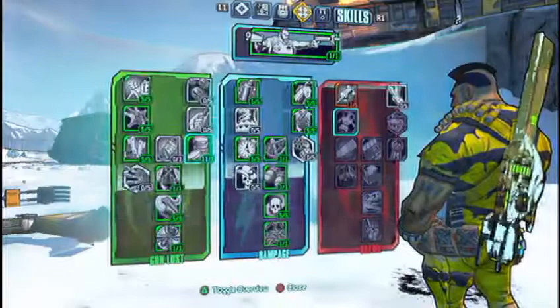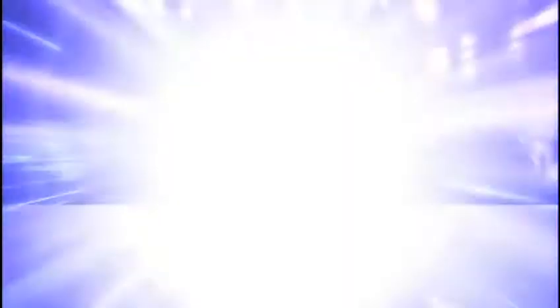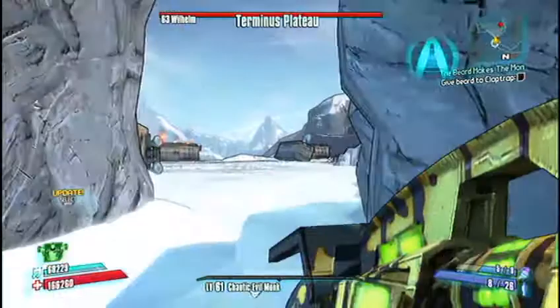Basically, when you have the Grog Nozzle, every once in a while you'll get a drunken effect where your screen tilts. And that causes whatever weapon you have out while the screen's tilting to fire a lot of extra projectiles. So here it is and I hope you guys enjoy it.